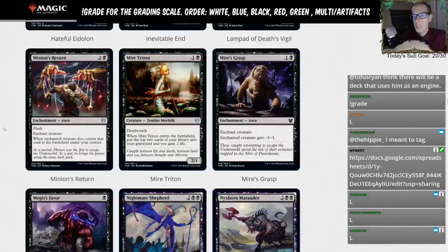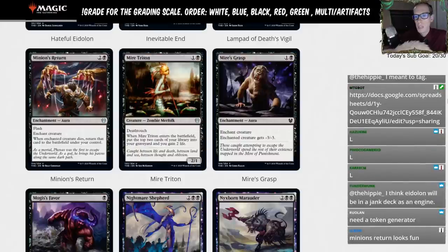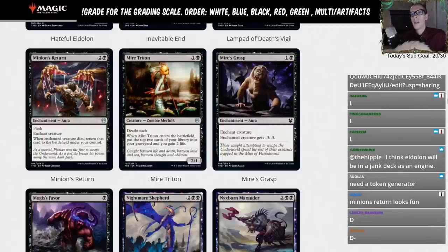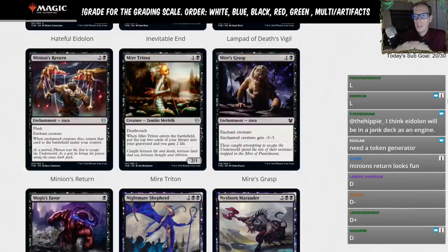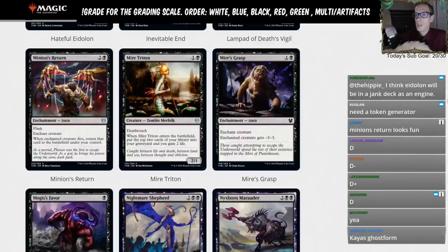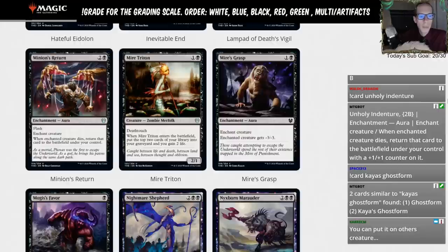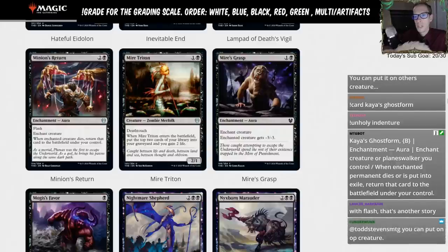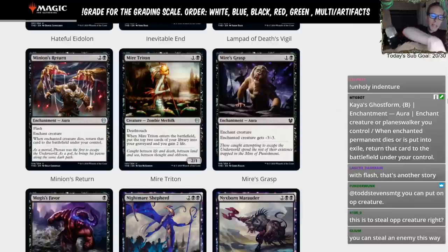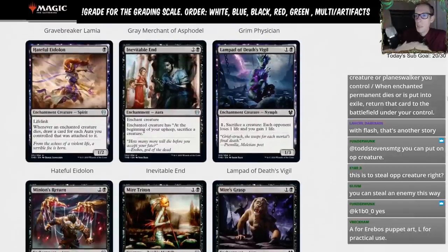Minion's Return — two and a black, flash, enchantment aura. Enchant creature. When the enchanted creature dies, return that card to the battlefield under your control. It's basically Kaya's Ghost Form but for three mana; Kaya's Ghost Form is just one black. You can put this on an opponent's creature and then get their creature when it dies. The benefit is the enchantment aura bonuses for Hateful Eidolon. I'll give it D-minus — not completely unplayable mostly because of Hateful Eidolon synergy.